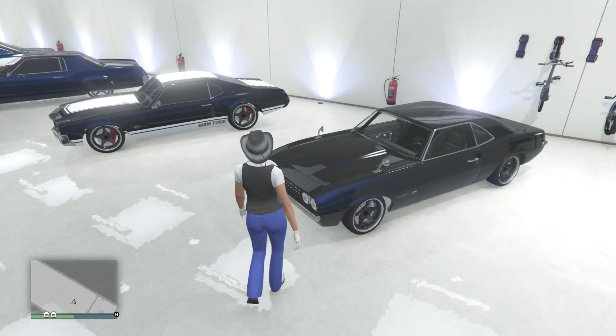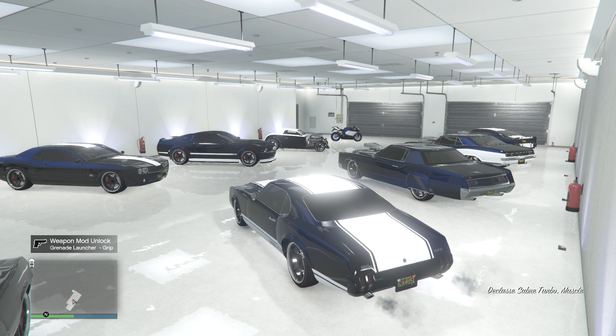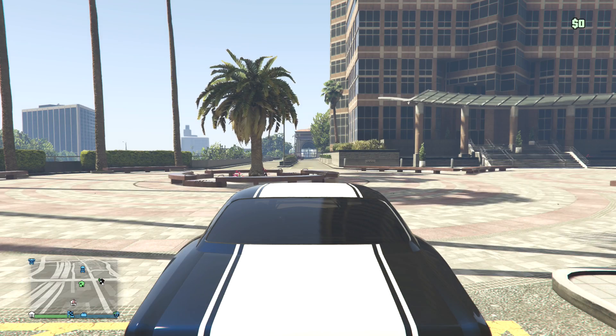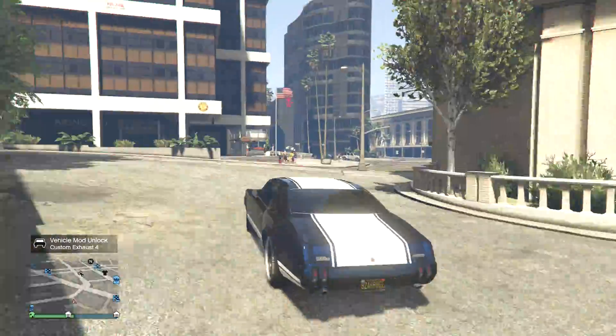So yeah, let's go on to the next garage. The two things I really like in this garage are my motorcycle, which I use all the time, and this car I use a lot whenever my motorcycle is impounded or something. This is my first vehicle that I ever had on the game when I started out at level zero.